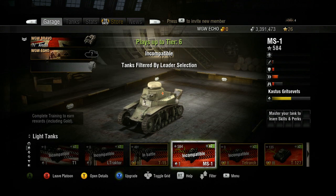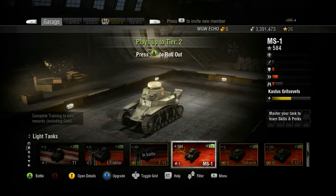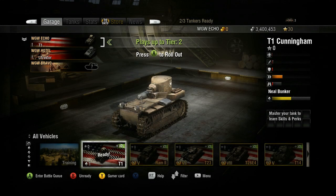If you wish to leave a platoon, you can do so in between matches. In the garage, simply press the B button and a dialog box will appear asking if you wish to leave the platoon. Select OK by pressing the A button and you will leave the platoon. If you are a platoon leader and wish to remove a player from your platoon, you can do so by highlighting the platoon member and pressing the X button.